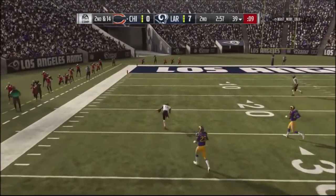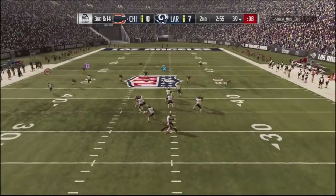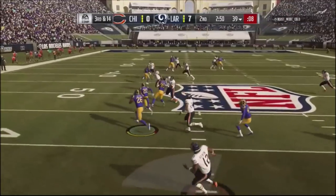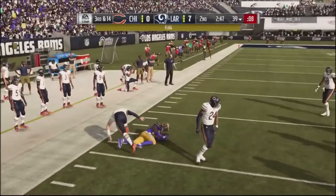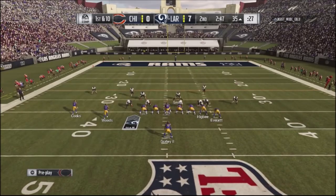A corner route almost gets picked off — very tight window. Trubisky is able to squeeze it in. I throw a crossing route with the tight end but go ahead and throw it over the middle to a post route, and he picks me off with Mark Barron. I go to tackle but get a 15-yard face mask penalty on Trubisky.